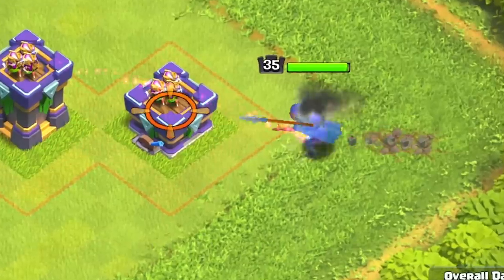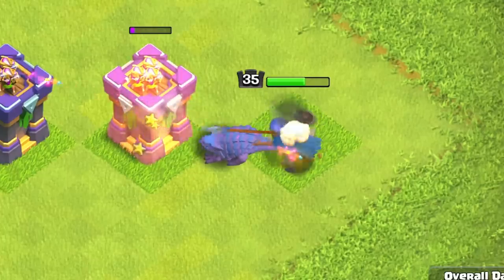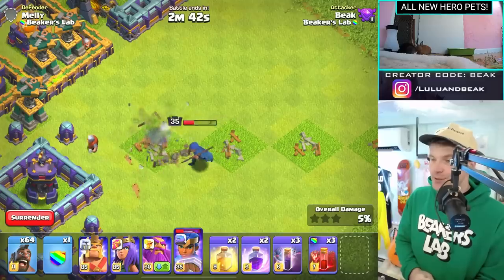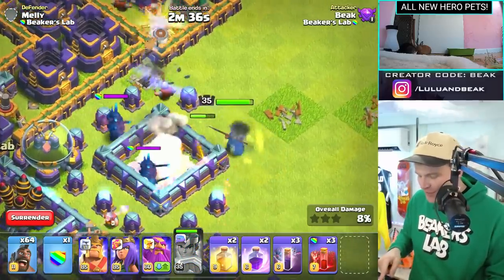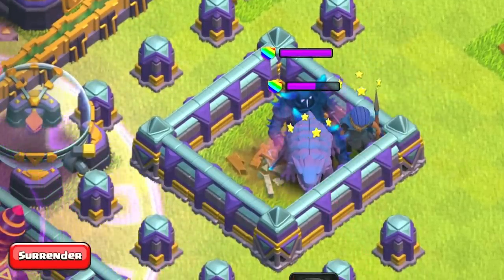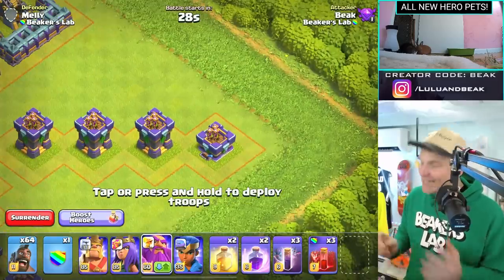Next up, let's check out Diggy. Diggy goes underground — he's like a miner, but when he pops up he has the stun ability. This seems like something straight out of Clash Royale. Not a lot of things in Clash of Clans stun a building like that. And from the notes — if your hero dies, Diggy can dip over to another hero. If his hero is taken out, he'll seek out a new one. Some hero pets do that, but it seems like this one is focused on that. I love it.